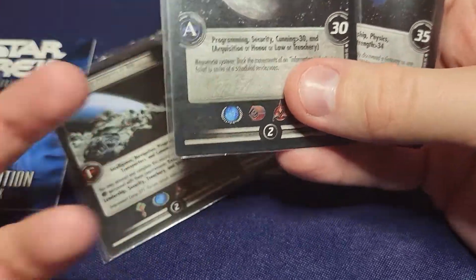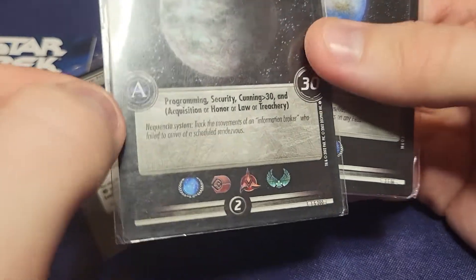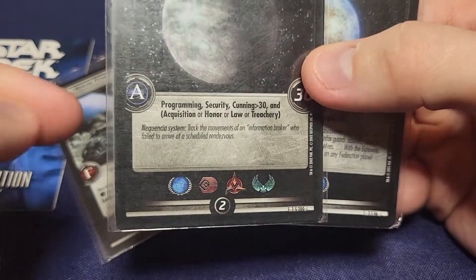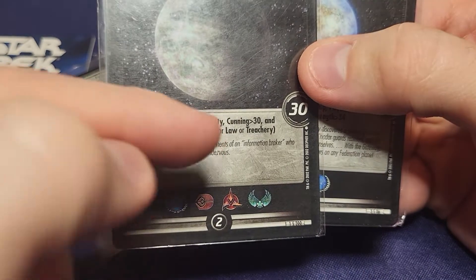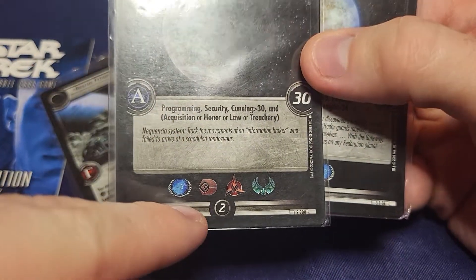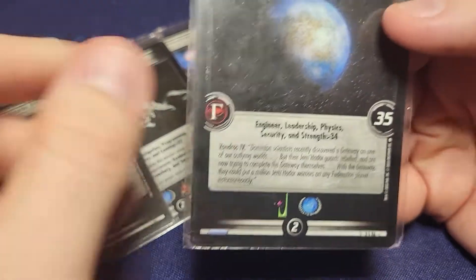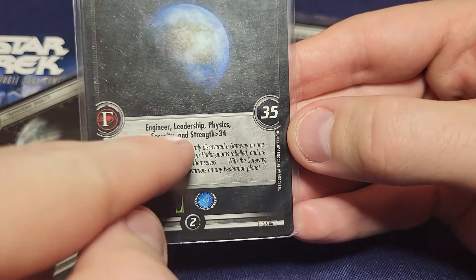This one will make sense because if you know Star Trek at all, we have a wormhole for that. Sensitive Search - this is a 30-point mission. The smaller the points, usually the easier the mission is. This is Alpha Quadrant. So Programming, Security, Cunning greater than 30, and Acquisition or Honor or Law or Treasury - any one of the four. Really easy. So if you're Federation, Ferengi, Klingon, or Romulan, as long as you have one of those people in your group, you can complete it. This one - only Federation and Dominion can complete it, Gamma Quadrant as well.